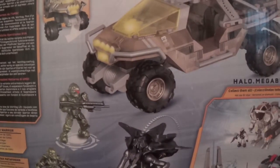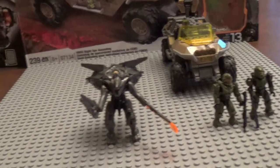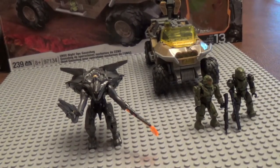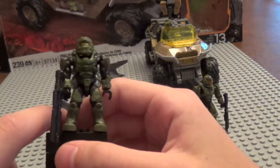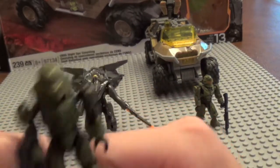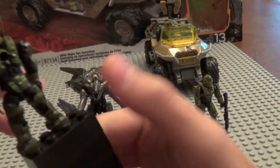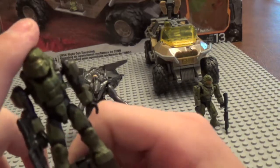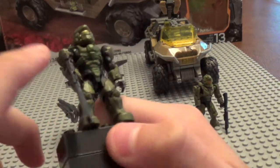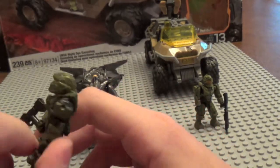So here is the set itself — it's very awesome. Let's take a look at the minifigures first. First up we got our Spartan Warrior. He's very awesome; this is the second Spartan Warrior I have. He's painted in green with a gold visor. He comes with a rail gun and has a peg hole in the back of his torso.